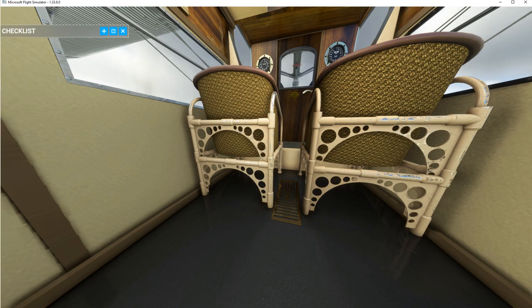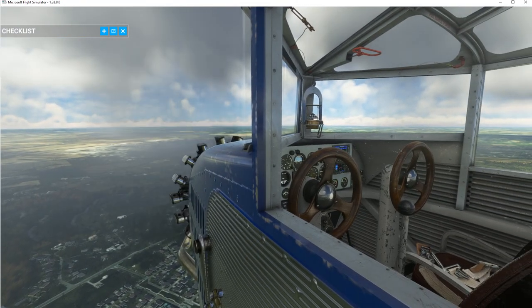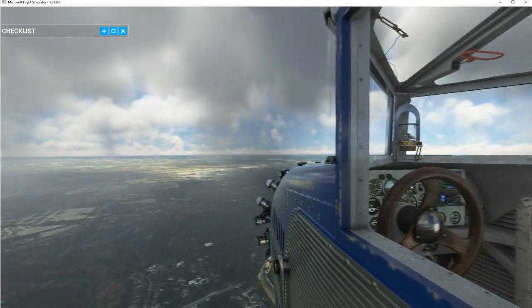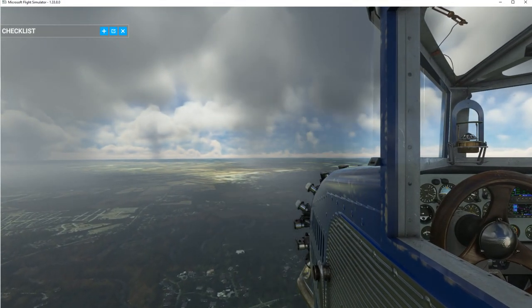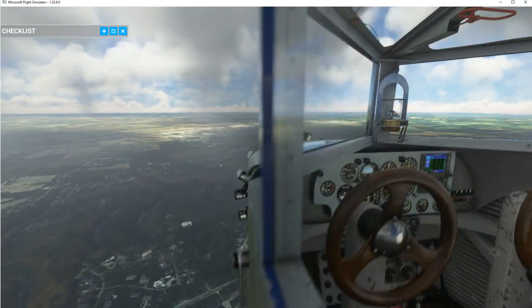A lot of planes you can't get back into the cabin but this one you can get a good look at what it looked like. Really beautifully done — nice lights for the passengers, nice wood details. I can cycle through views Ctrl+5 through Ctrl+9 to get back outside.